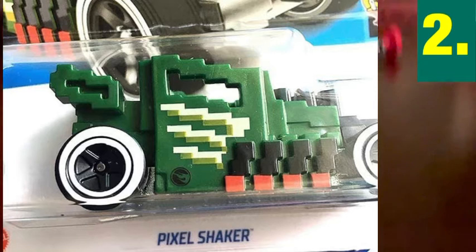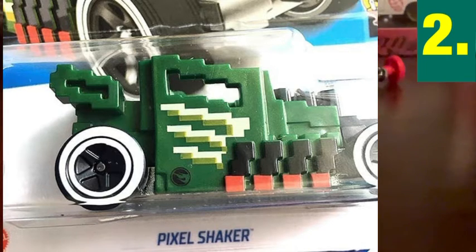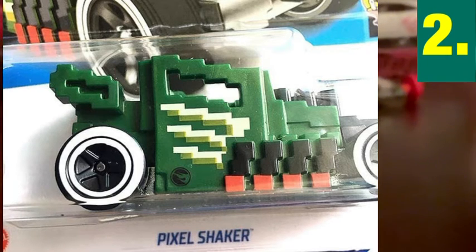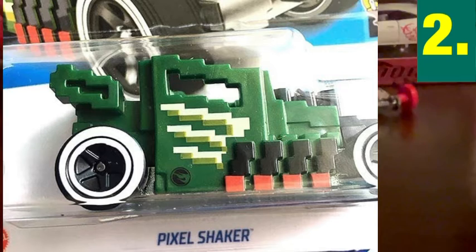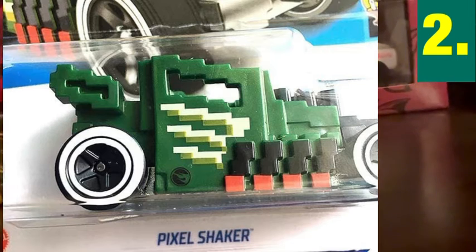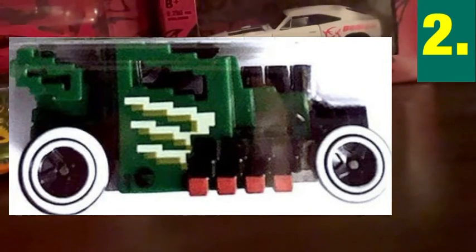Number two — I actually don't have this one because it hasn't been released yet, but I seriously could not leave it off the list. It is the Pixel Shaker for the 2022 C-case. I'm not a huge fan of the white wall wheels on this casting, not a huge fan of the casting itself, and the green they chose for it is just not the best in my eyes. If I see it I'll probably pick it up because treasure hunts are hard to find in my area, but it is what it is.